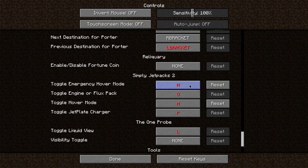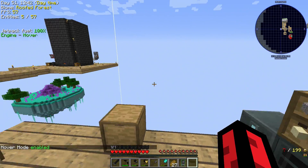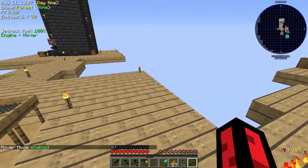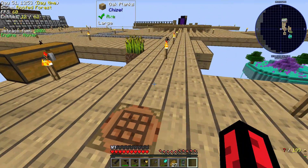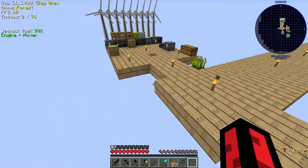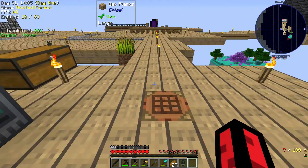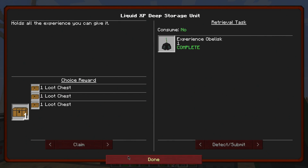Simply Jetpacks hover mode - let's do that. So yeah, now we can hover. It's not amazing - the hover does drop down - but the other jetpacks don't drop down as much. It's a great source of early game flight and it'll allow us to do some building in the next episode, which I'm really excited about. We've got the nether brick all looking lovely up here.